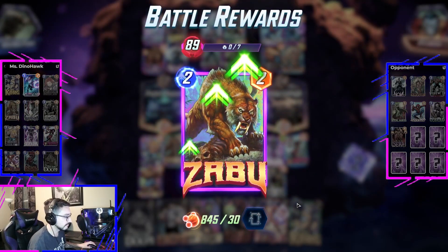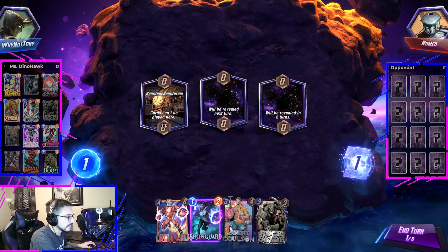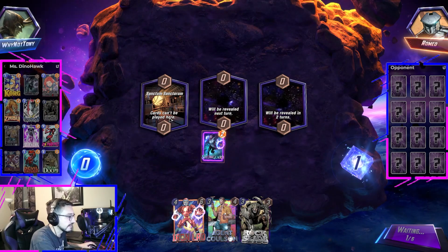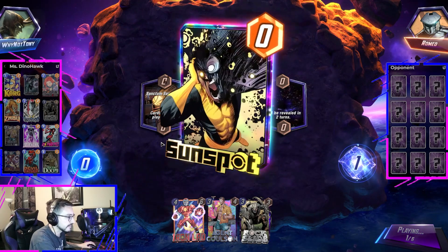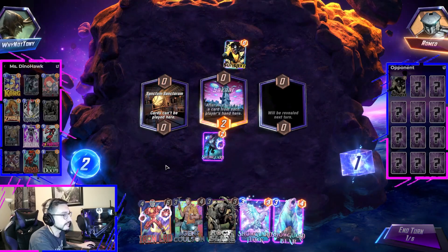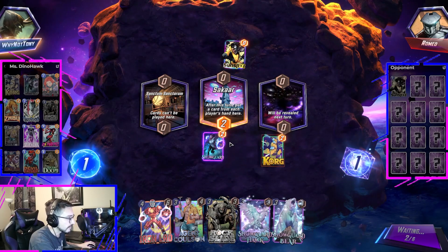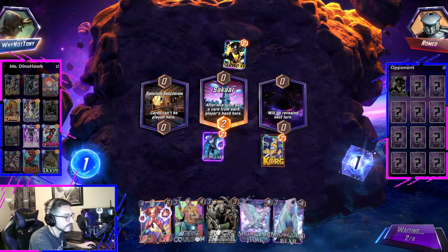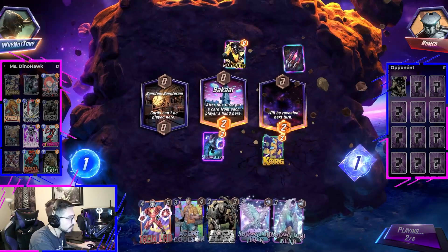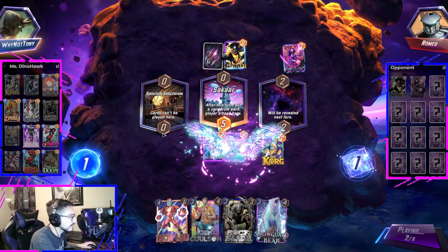And now we're rank 89. Romeo. Sanctum Sanctorum is a little rough. I don't really have a... Well, Doctor Doom can get in there. And if we get Doctor Doom and Miss Marvel, Sanctum is an easy win because we get 10 power in there super easily. But Miss Marvel will not add power in there if there's no card in there. So if we play Miss Marvel, we basically need Doctor Doom to still win Sanctum. Which may be fine — Iron Lad can hit one of those. Oh cool — Snow Guard Hawk. Now we can just play into Sanctum.